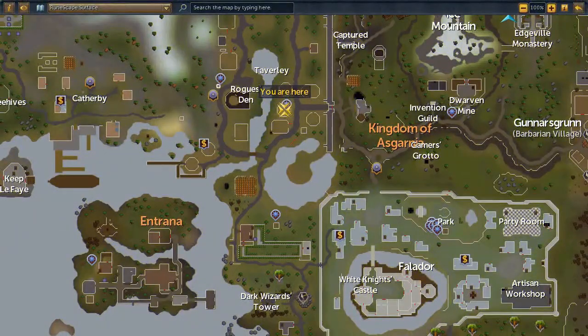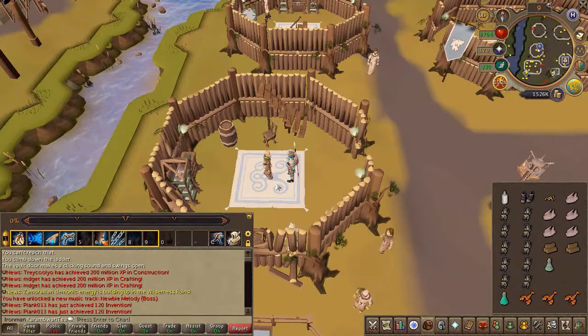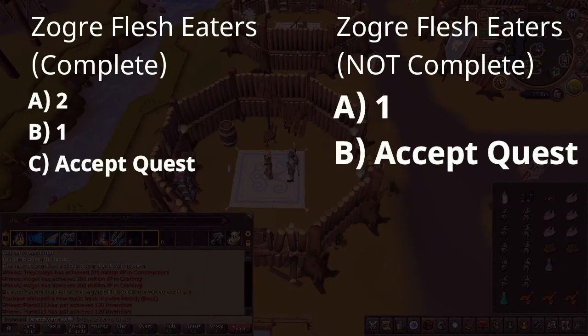To begin the quest, head to the area located here on the map. Speak to Sanfru and, depending on whether you've done the Zogar Fresh Eater quest or not, choose the chat options shown on screen.